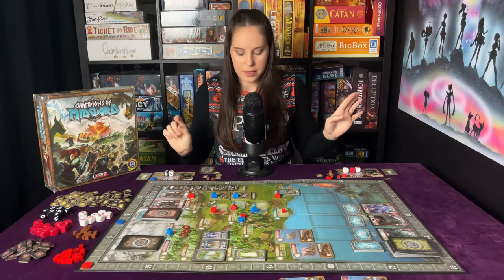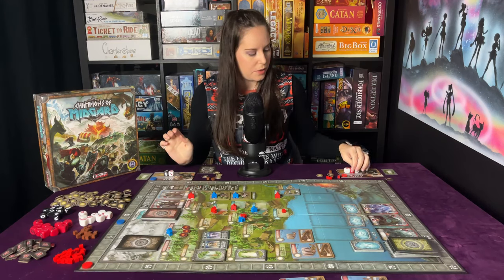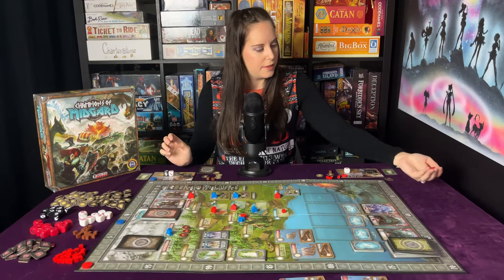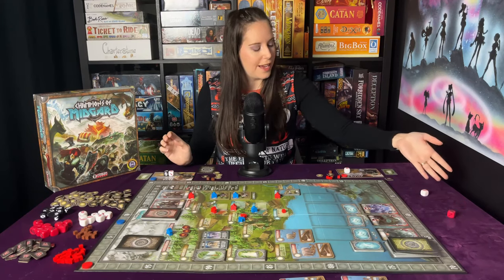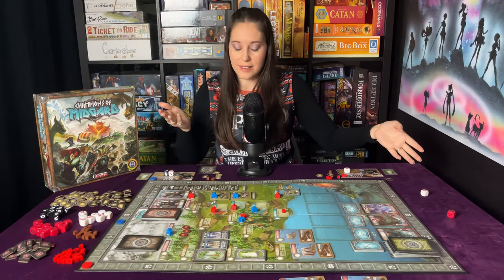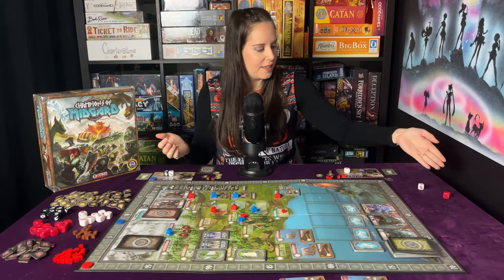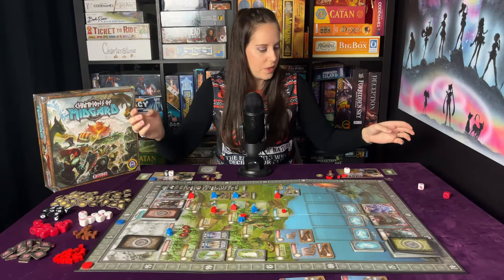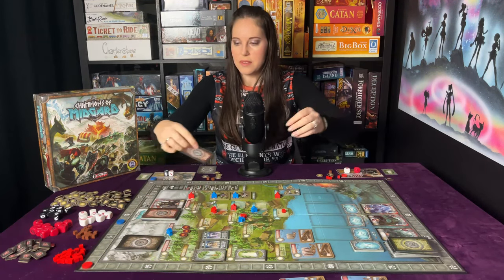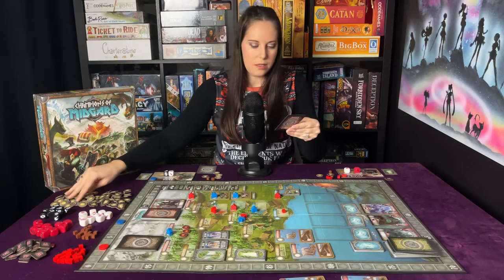Now I'll be fighting the blue draugr, and he's only going to assign two — just needs to hit for one. Didn't hit, but that's two shields, so he also doesn't lose any fighters. He can roll again, and there we go — the one hit. They do lose one, so we get rid of that one. He's earned himself three glory and a coin.